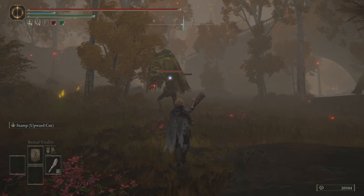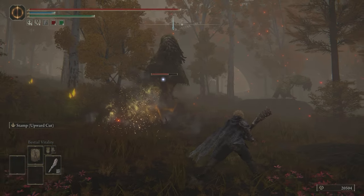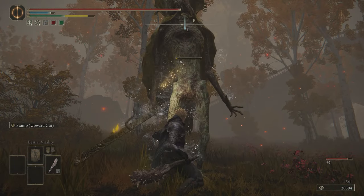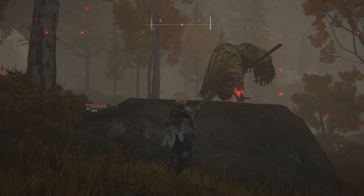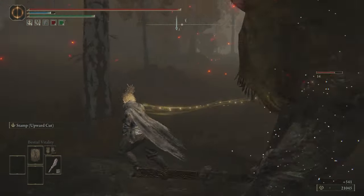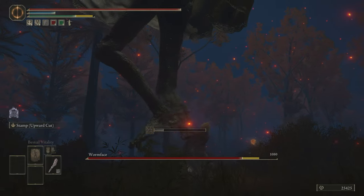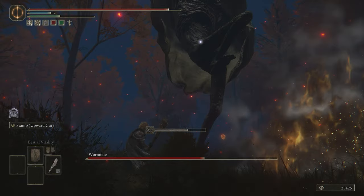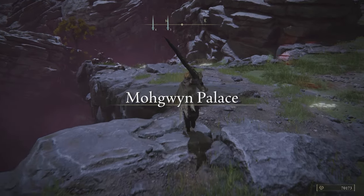Last but not least — the weapon nobody saw coming — Final Fantasy VII Remake's Spiked Bat, in the form of the Spiked Club, complete with the Stamp Upward Swing Ash of War for that Louisville Slugger out-of-the-park swing. Don't write this weapon off just because it's not a big sword — the damage is actually extremely respectable with this build. And if you face something weak to bleed, you can very quickly proc bleed with this weapon. It was situational in Remake too, and I ended up having a lot of fun with it.